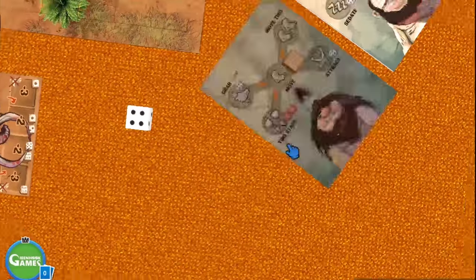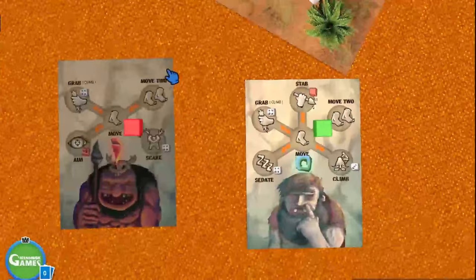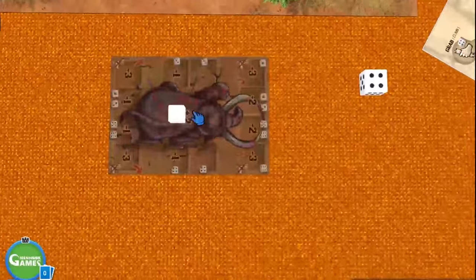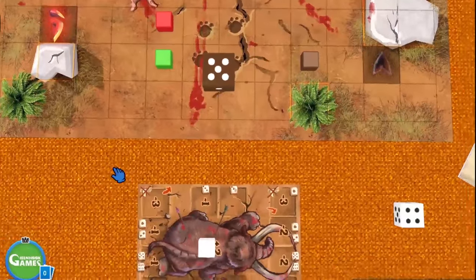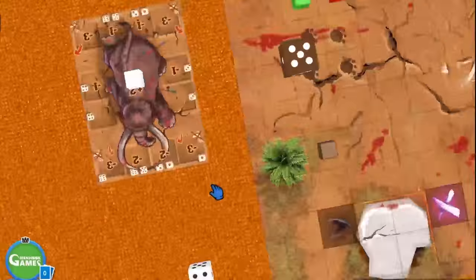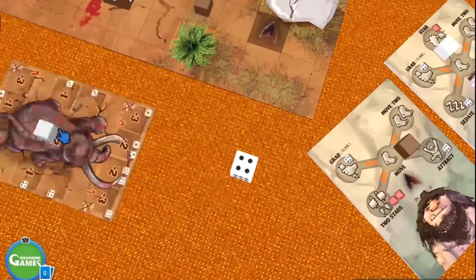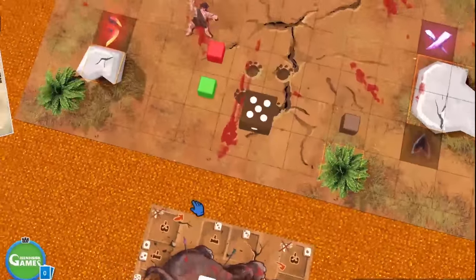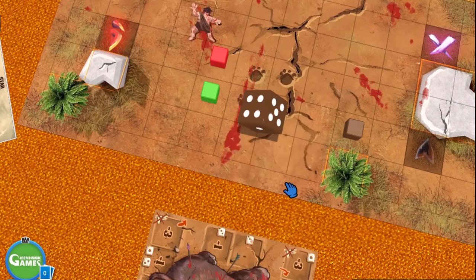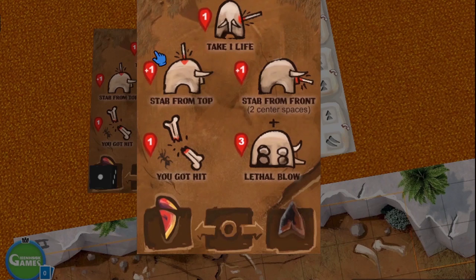White player will make a stab. This needs to be 2 or more to be a success, and he gets a plus 2 so you don't really need to roll. The Moog is hit. It's down to 4 in health. White took 1 life — 1 savage point from the top — so that's 2 points altogether.